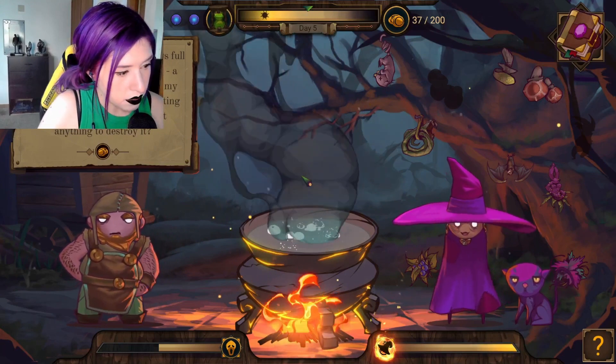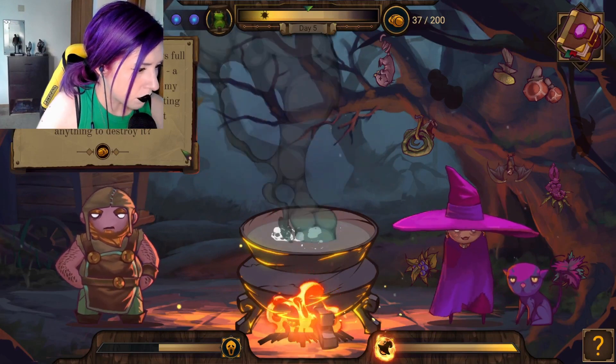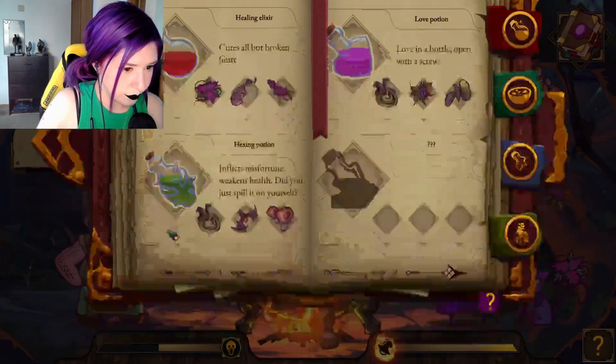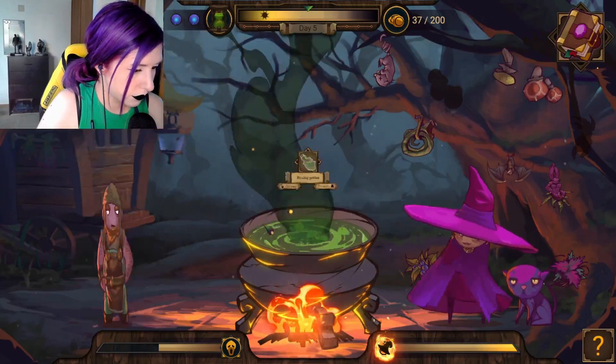I'm an innkeeper. My inn is always full of guests. One thing bothers me — a fairy ring grew in the middle of my mushroom plot. All those disgusting toadstools and deathcaps — got anything to destroy it? Sure do. Hex potion. Good boy.